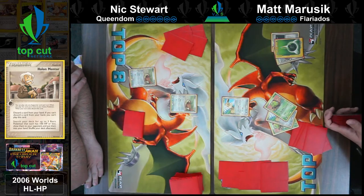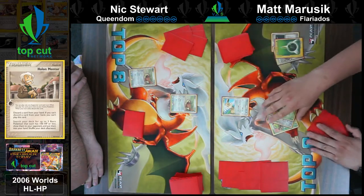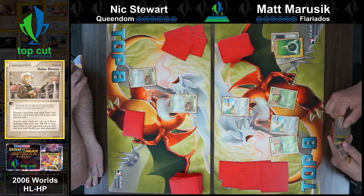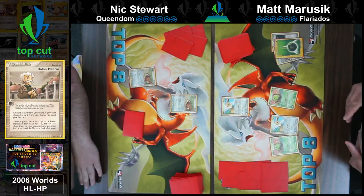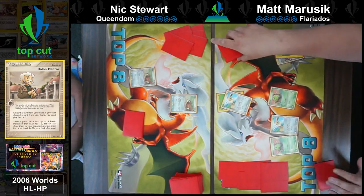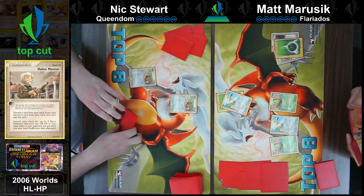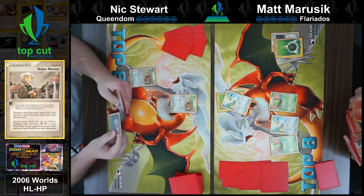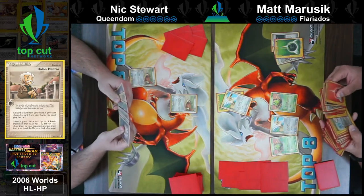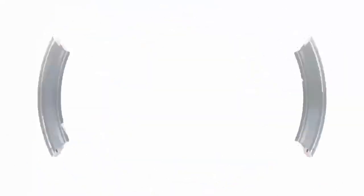In the older formats like this, we have cards to recover energy in Pokemon but it is still a very resource management game in the long run. Matt here is setting up his Spinaraks and Eevees. The point of the Flariados deck is to burn and confuse — two status conditions — which is why the Ariados is the main attacker. Ariados for one grass energy does 10 plus 30 for each status condition on the defending Pokemon, so once you evolve into Flareon EX that's 70 damage base and then 10 more from the burn.